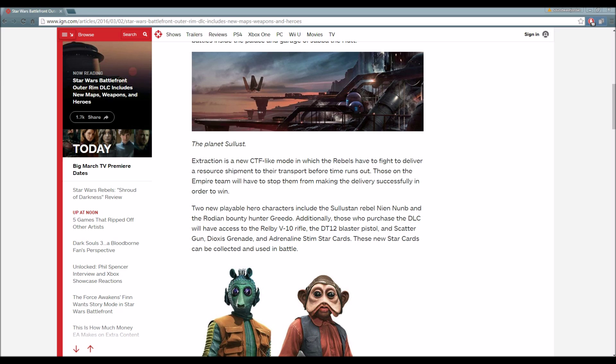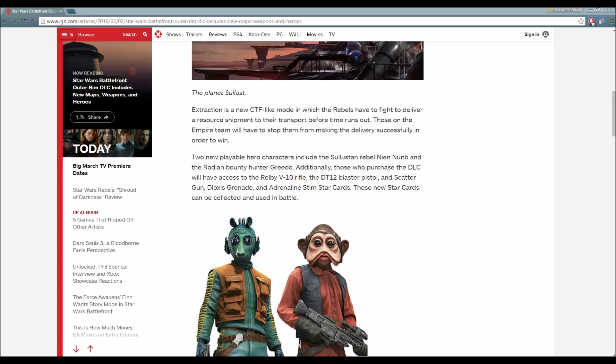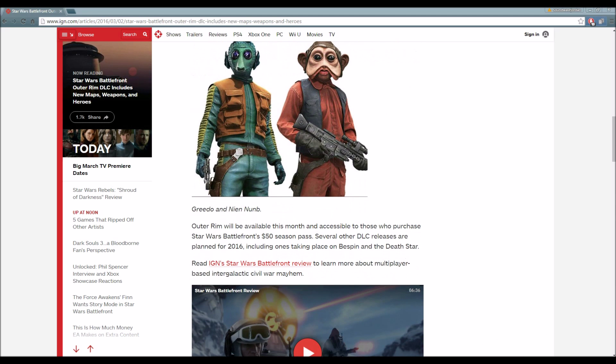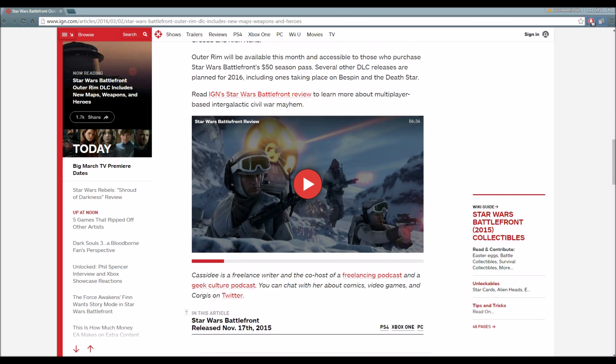Those new star cards can be collected and used in battle. Greedo and Nien Numb — I'll let you guys know my thoughts on it after I finish the article. Outer Rim will be available this month and accessible to those who purchase Star Wars Battlefront's $50 season pass. Several other DLC releases are planned for 2016, including ones taking place on Bespin and the Death Star.